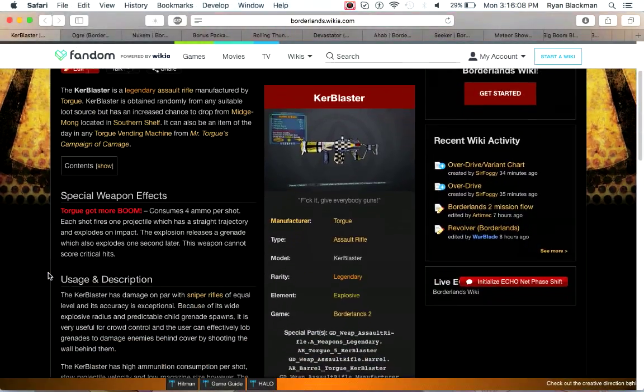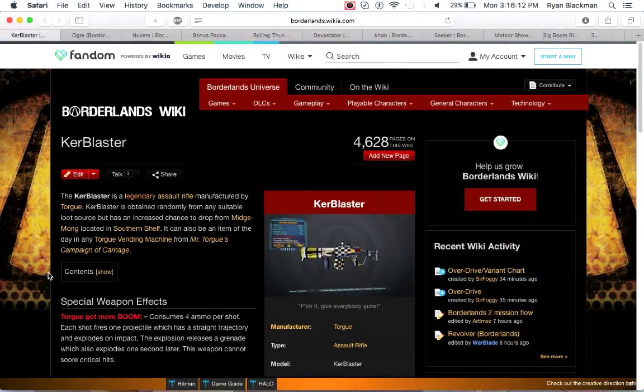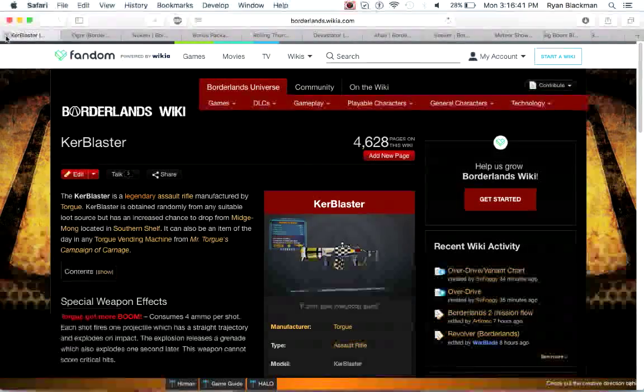The Kerblaster is a cool assault rifle that fires rockets at the cost of 4 ammo per shot. Each rocket travels in a straight trajectory and releases a grenade that explodes again. Unfortunately the Kerblaster cannot score critical hits, but it can be obtained in both Borderlands 2 and Pre-Sequel. It's a really good weapon for Axton, Krieg, and Claptrap, though for other characters you're probably better off with a different assault rifle.